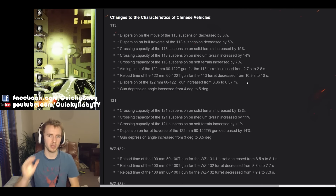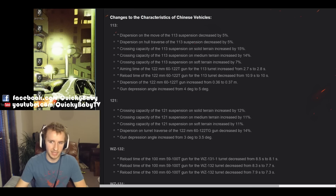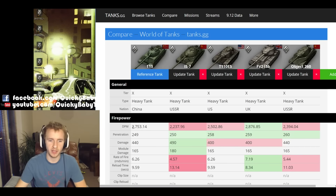Let's see what's happening to Chinese vehicles. The 113 is both getting buffed and nerfed — the first vehicle in this video to do so. The dispersion when travelling and turning the hull will be decreased by 5%, and the crossing capacity has been massively increased by 15% on solid terrain and 14% on medium terrain, making it much more mobile. However, the aiming time has been increased from 2.7 to 2.8 seconds and accuracy decreased from 0.36 to 0.37 — very minor nerfs. More significantly, the rate of fire has been buffed from 5.5 rounds a minute to a flat 6 rounds a minute, which is a whopping 9% buff to the DPM of the 113.